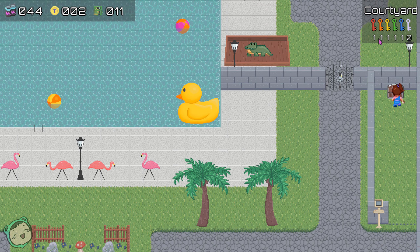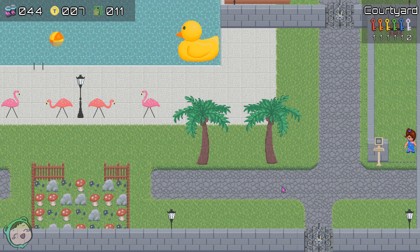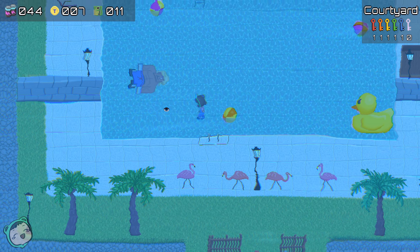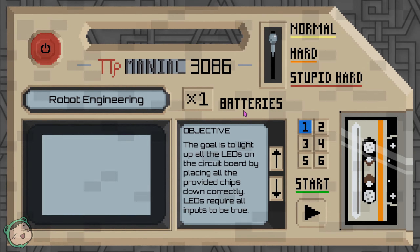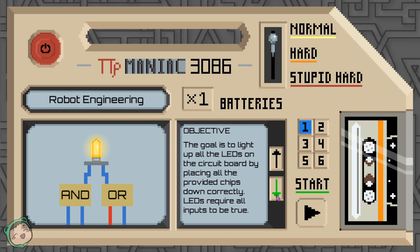What's in the chest? Is it the rare brown eyes play dragon platinum card? No, it's just tokens. So we did the mushrooms, we did the duck. Let's try the Robot. The goal is to light up all the LEDs on the circuit board by placing all the provided chips down correctly.